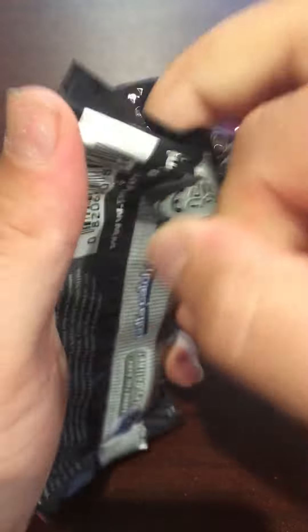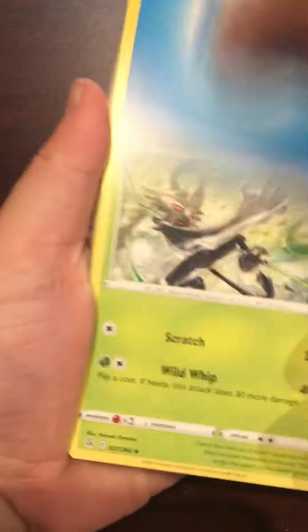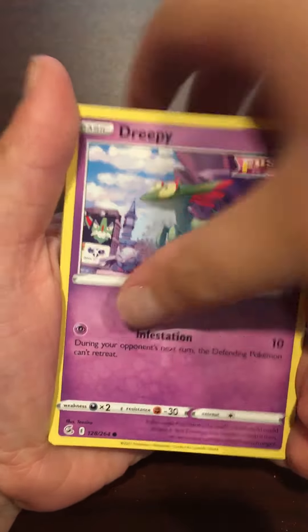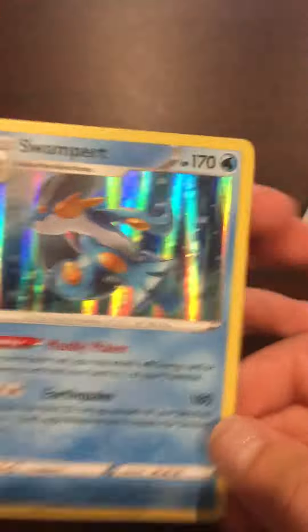Next up, Fusion Strike. The Evolving Skies pack for last. And cool, got a Swampert Hollow.